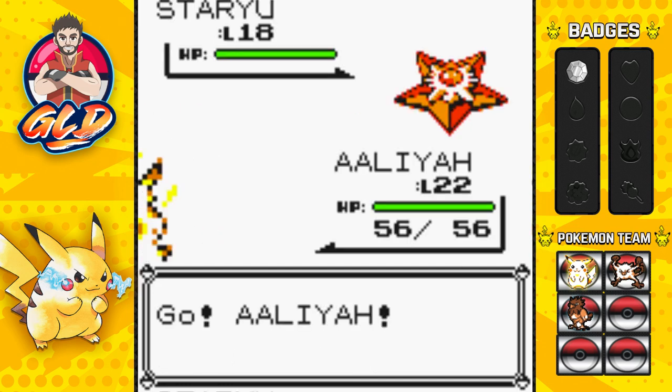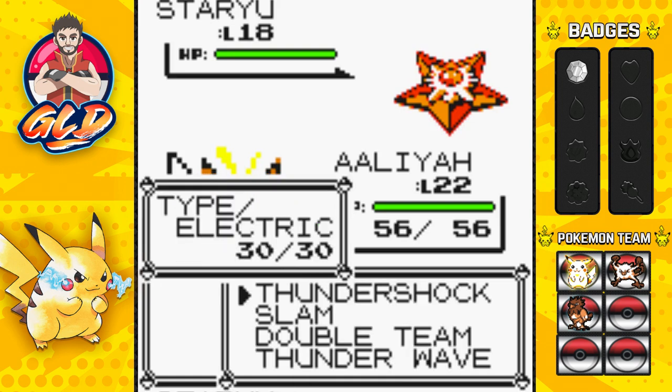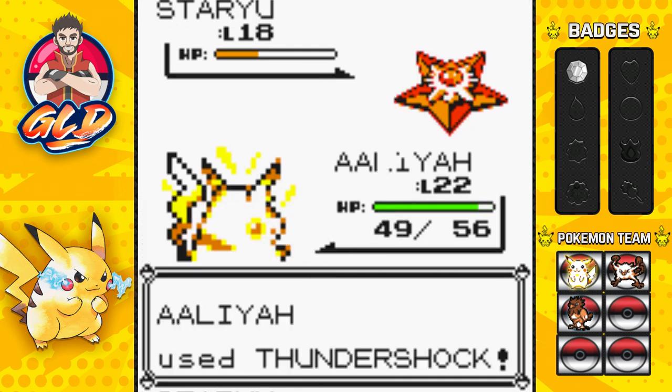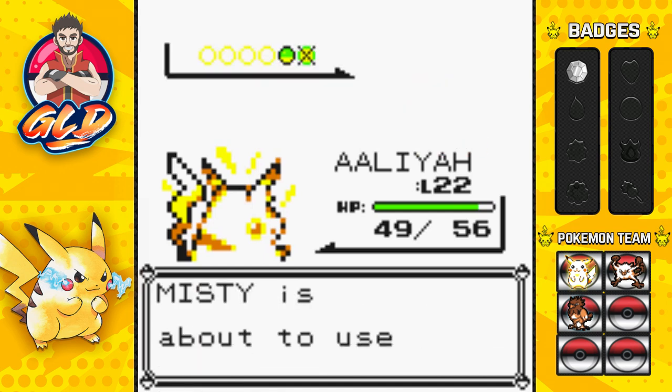In Pokémon Yellow, Red, and Blue, nothing changes — Misty has two Pokémon: a level 18 Staru and a level 21 Starmie. Both are very fast, so you want to go with Grass-type or Electric-type Pokémon. Let's go — Thundershock! That almost takes out Staru, but here comes a Tackle attack. Staru has been defeated and here comes Starmie.